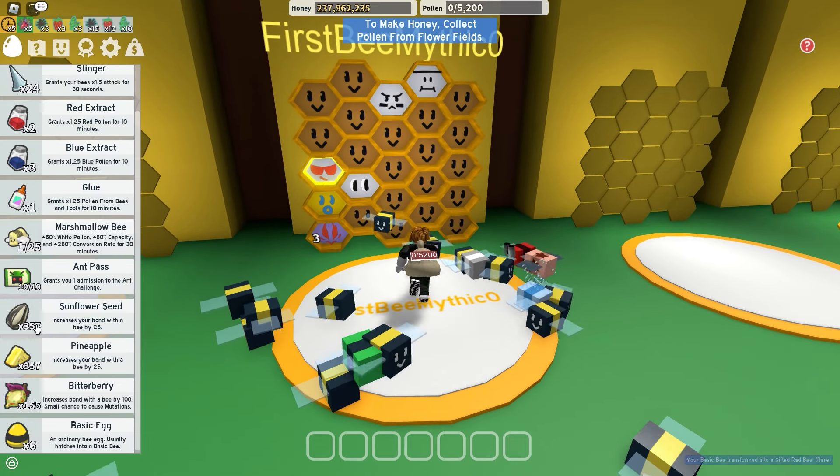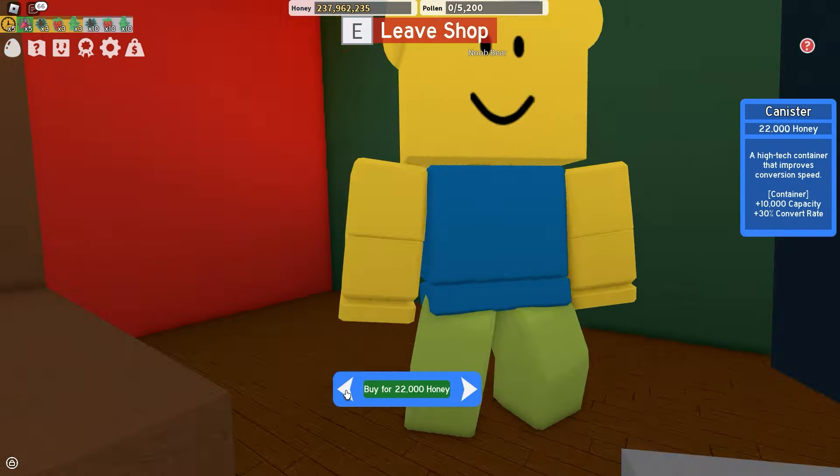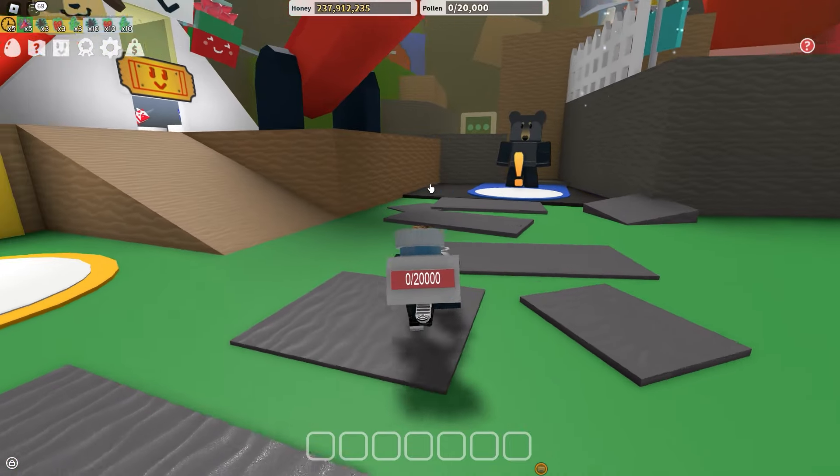Now let's get my first gifted pea. So this is my hive. Let's upgrade the tools because I got the basic stuff on me. Let's just buy everything. Now let's get my first quest from the black bear.